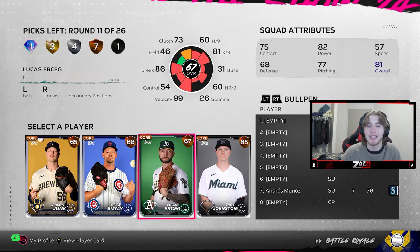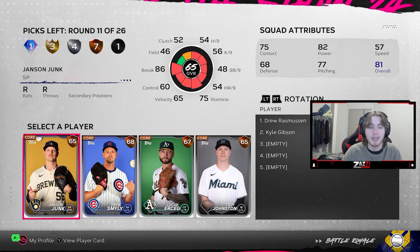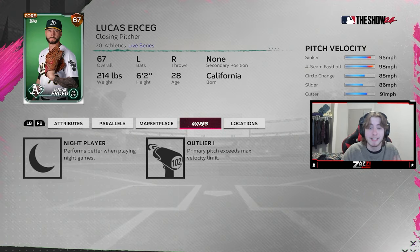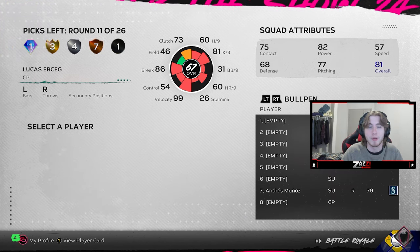Here's one of these bronze rounds I typically call a waste round, but you can see sinker-cutter on Lucas Urcic. There's no way there's a better pitcher than this — he throws hard and has outlier on his sinker as well. So easy pick on a bronze round here; he's going in the bullpen.